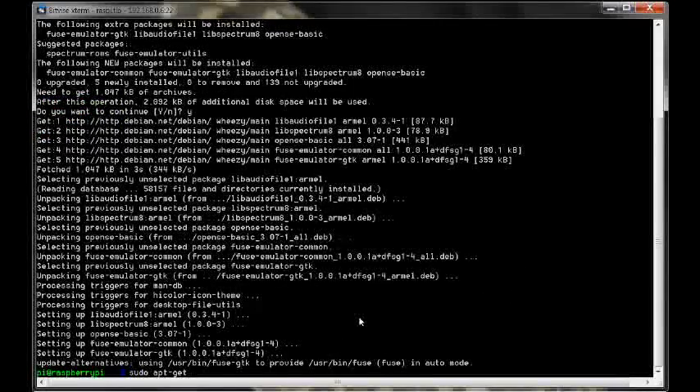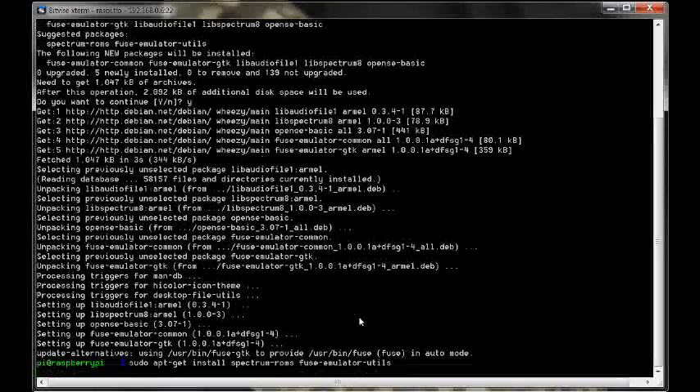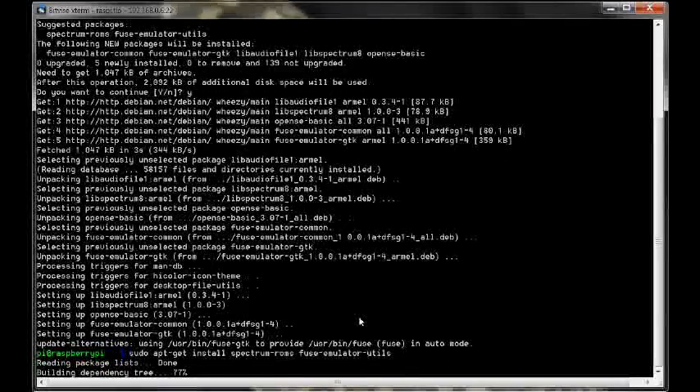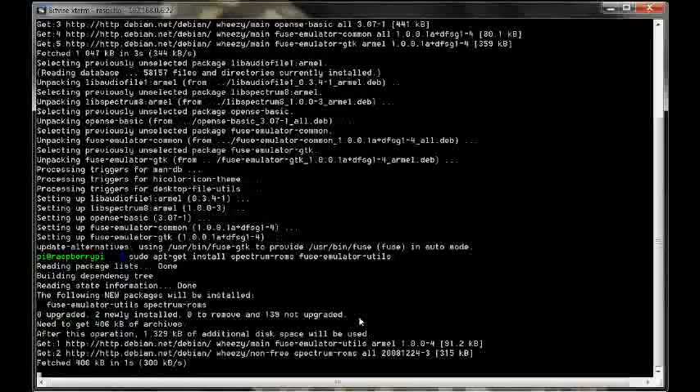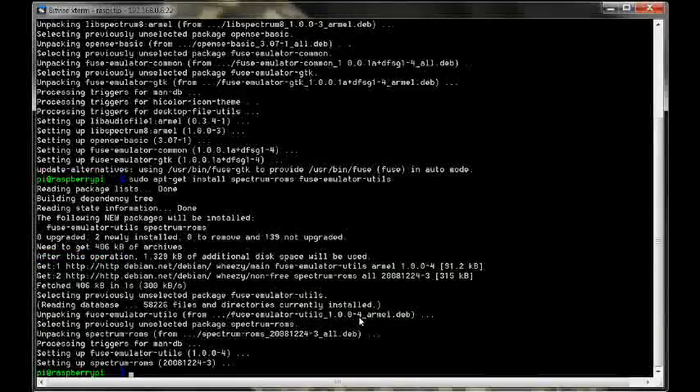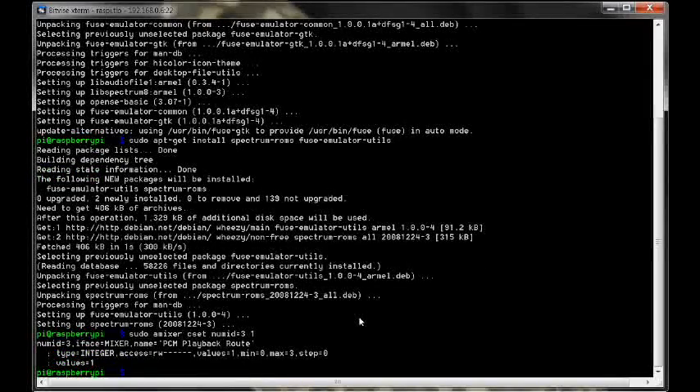Next, run: sudo apt-get install spectrum-roms fuse-emulator-utils, then press Enter. And the last command before we go into X and run the emulator is: sudo amixer cset numid=3 1. That forces the sound to go through the headphone socket.